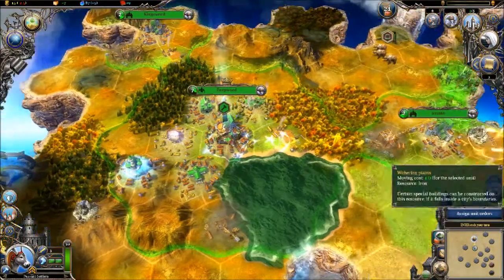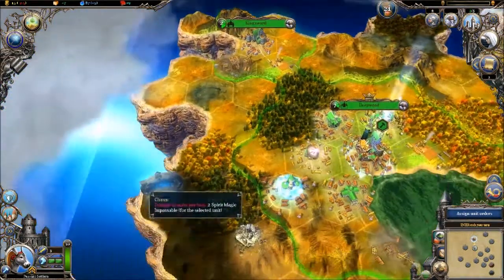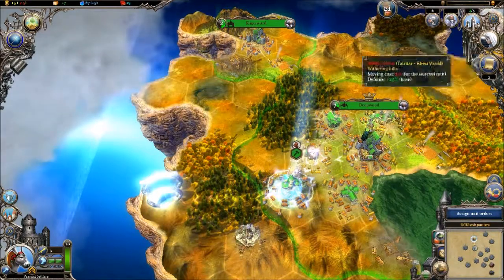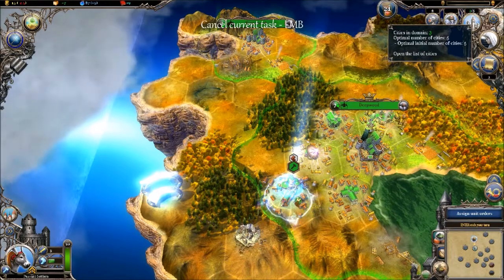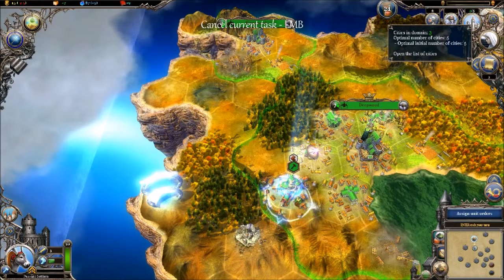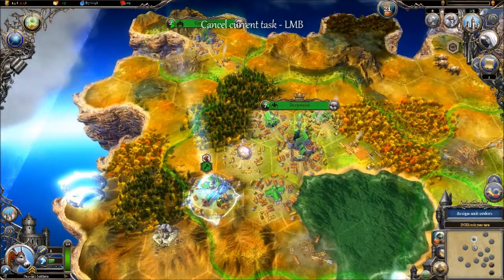I need to get my gold situation sorted. Once these buildings come in it'll be fine. I need to pay attention — I forget what's the optimal number of cities. If we get five more cities we'll be good, but any more than that we need to start converting cities into joke cities, so that's something to keep in mind.